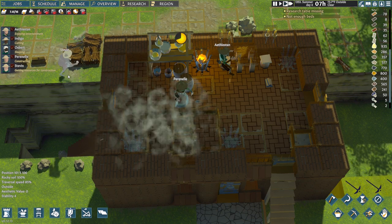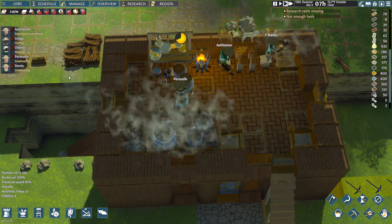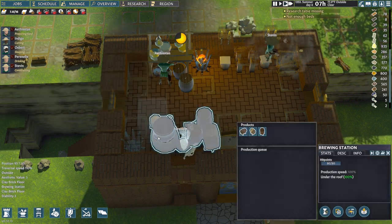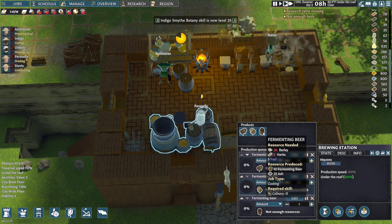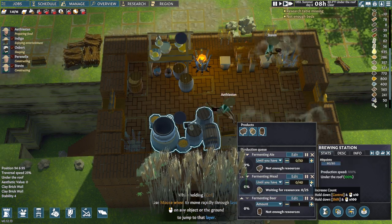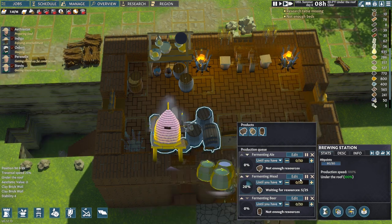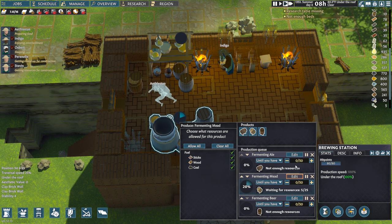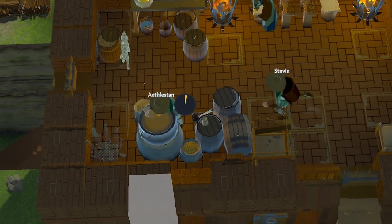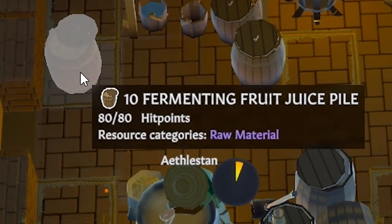Perrinel is going to build our brewing station, finally. And now here we can make ale, mead, and beer, which the settlers seem to enjoy a great deal more than rough wine. You can edit there too, but only what fuel is used. Ale and beer require barley, and mead requires honey. Athelstan will get back to work brewing his medieval hardout, and now we wait.